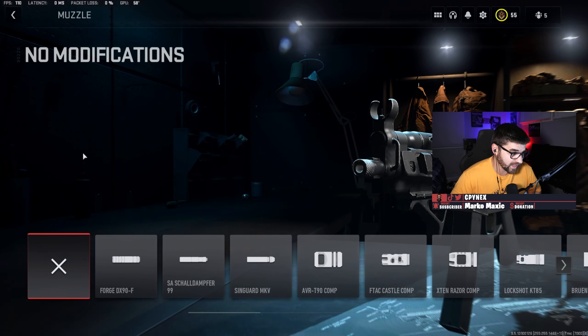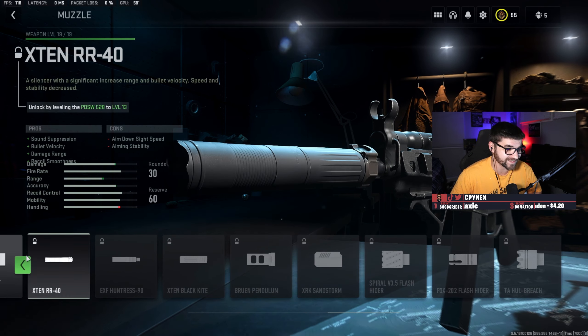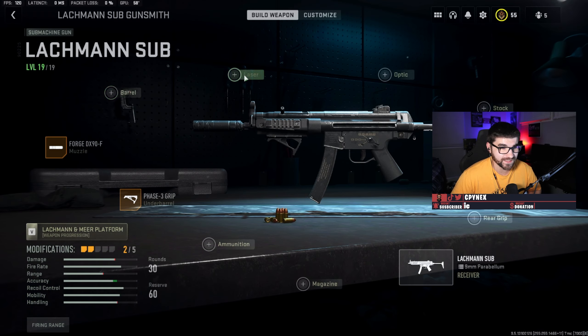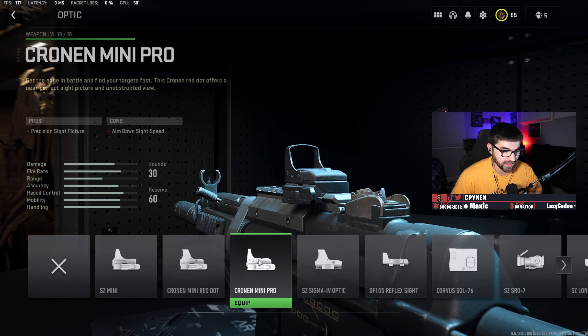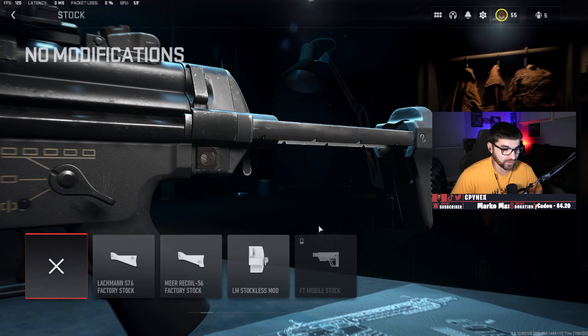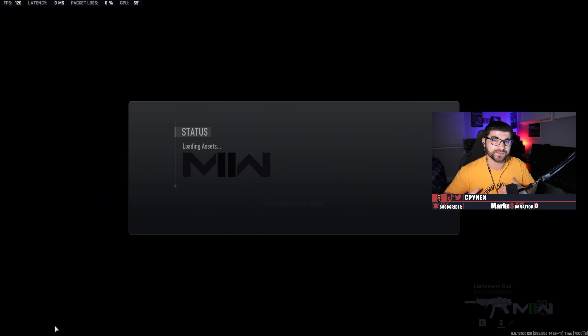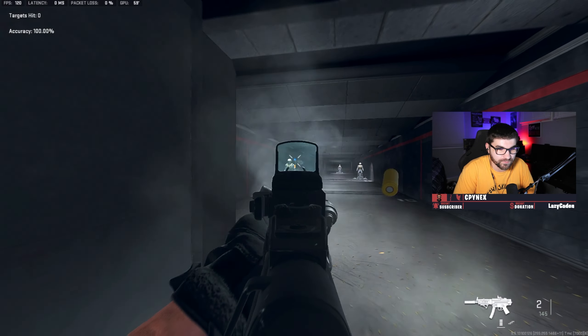For the laser, you're going to want to use the VLK laser at 7 milliwatts. For the optic, I highly recommend the Cronin mini pro — this is the best optic, it's the blue dot, and you get it by leveling the Expedite to level seven, which takes two seconds. For the stock, go with the stockless mod — that's going to be your best slot for mobility. Some of these attachments do carry over to other SMGs.